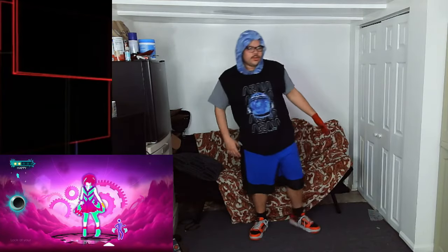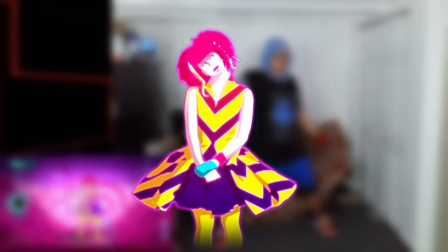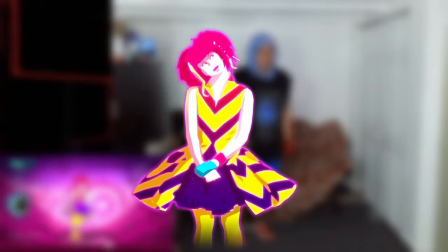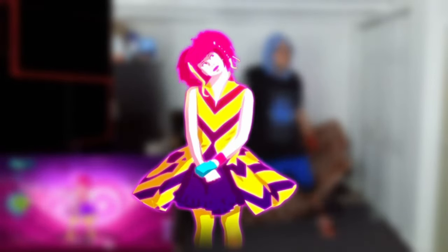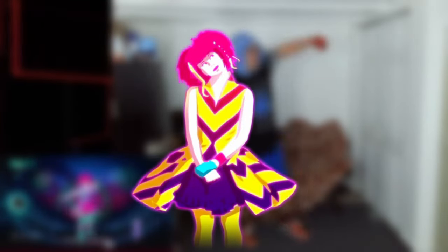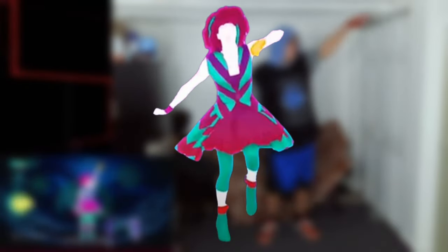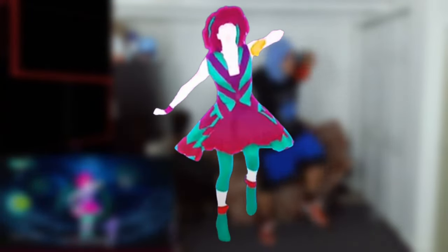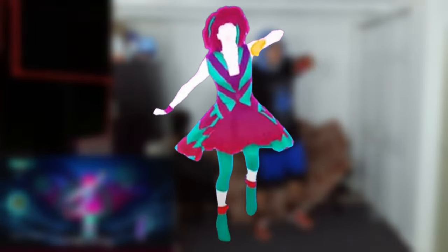Now let's move on to the appearance of the coach. In the original, the dancer is a woman with hot pink poofy hair with yellow highlights. She wears a yellow dress with streaks of purple that have arrow-like designs. The center of the skirt has purple ruffles. She also wears yellow leggings, yellow ankle boots, and purple cuffs and a pink bracelet on her left wrist. During the chorus, her dress and leggings turn teal, the streaks turn dark red, her boots also turn teal with red cuffs, and the highlights on her hair turn teal.